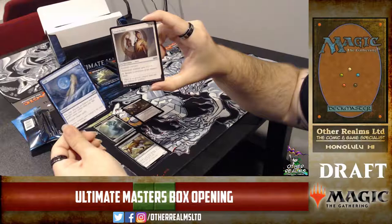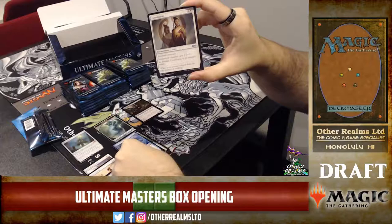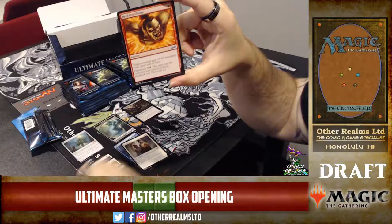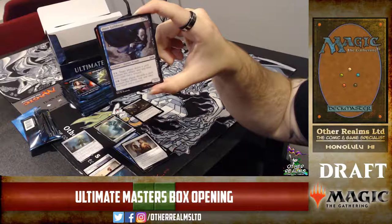And there is a card I'm very excited for — it's foil and downshifted to common, so now we get some proper foil for Pauper. It's a lot easier to get foil Pauper cards now. There's Conviction, which is an important card for that, and Reckless Charge — important for the red-white heroic deck.